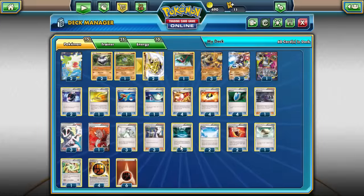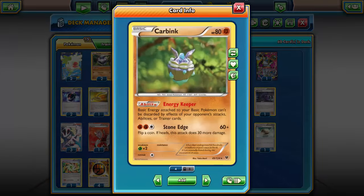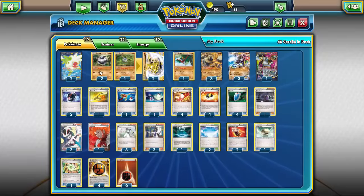I'm running a single one of this Carbink — the Energy Keeper. Basic energy attached to your basic Pokemon can't be discarded by effects of opponent's attacks, abilities, or trainer cards. That doesn't protect strong energy, but in a situation where you're against a Seismitoad-type deck, you can just keep all your energy on your Zygarde and not worry about it being discarded. 99% of the time you're not going to use this, but it can help in some cases.